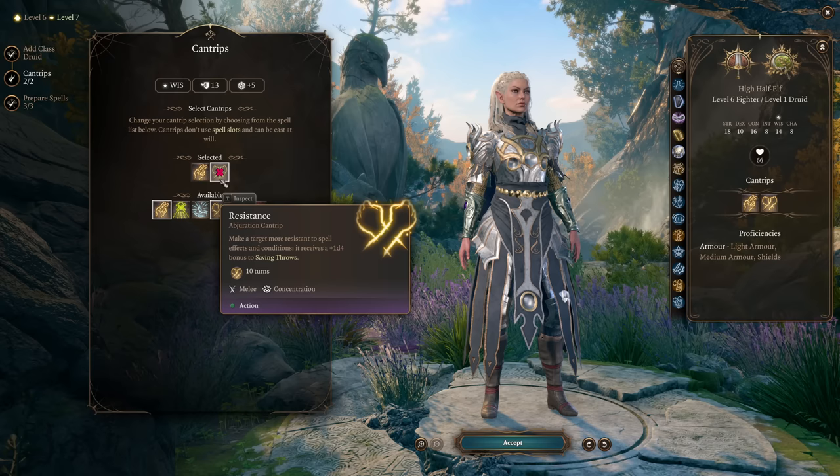You also get access to Animate Dead, which gives a lot of optionality. Summons have tons of utility in this game — you can use them to block doorways, make attacks at advantage after tripping an enemy, provide sneak attack damage to a rogue in your party, or lock down spellcasters. There are all sorts of uses for summons and having access to them is always powerful.